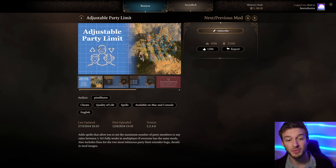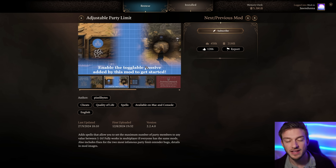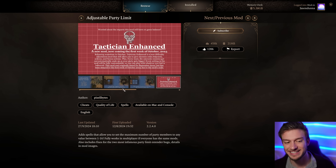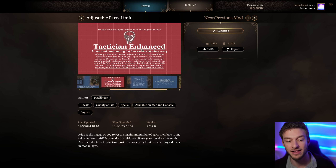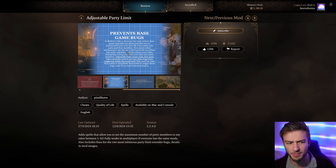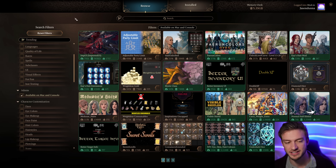The adjustable party limit mod is probably what most people are most excited for. Previously you could uncap your party limit, but now this has a spell that lets you uncap it and use a dial to set your party limit to whatever you want, up to 16. They're also working on a Tactician Enhanced mod coming out the first week of October to help balance the game. There are some moments like the Act 1 boat to Grymforge where you need only four players, but that's covered in the mod itself.